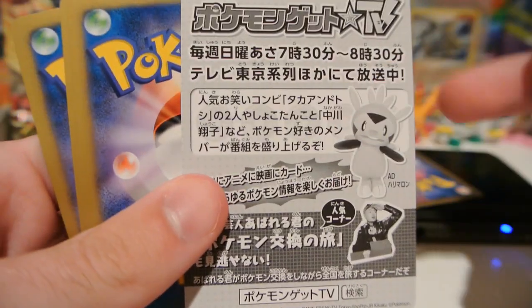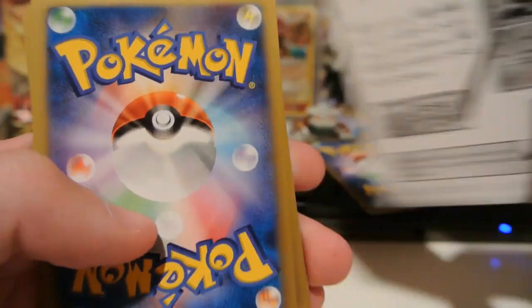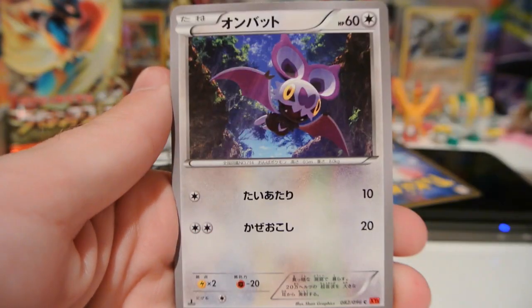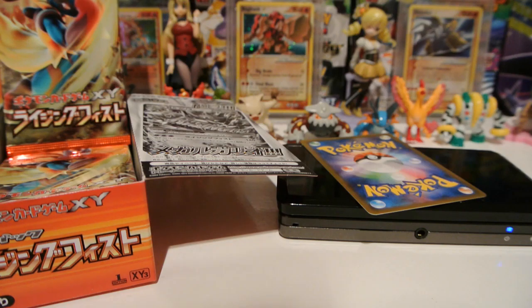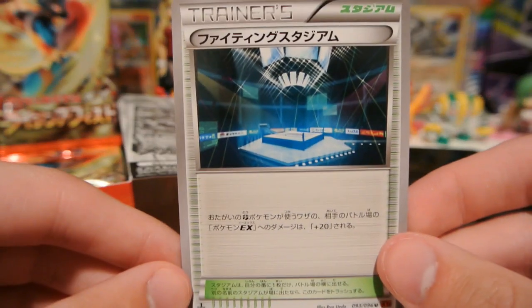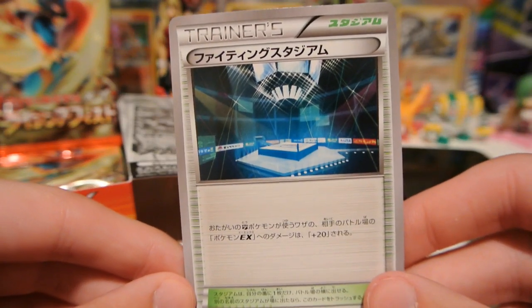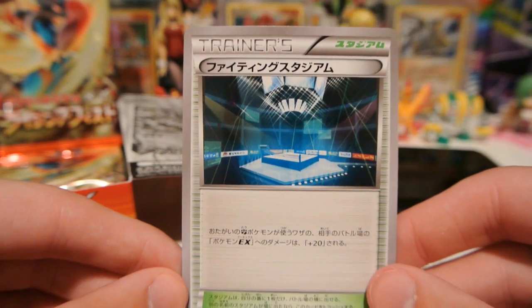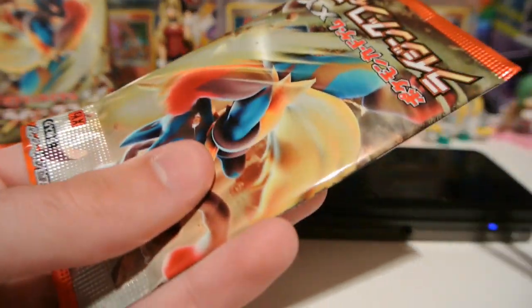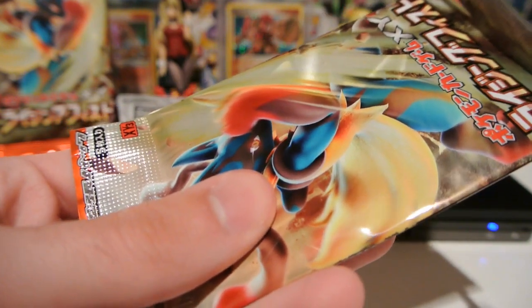Alright, so this is what the little insert looks like. There may be multiple inserts. We have Shroomish, Clefable — I like that artwork — Noibat, and that Tornadus we saw in the box, which I guess will be a rare in our set. And my rare is a Stadium. This card is called Fighting Stadium. It says the attacks of each player's active fighting Pokemon do 20 more damage to active Pokemon EX before weakness and resistance. So that's pretty cool. There usually isn't something special in the first pack of Japanese booster boxes.